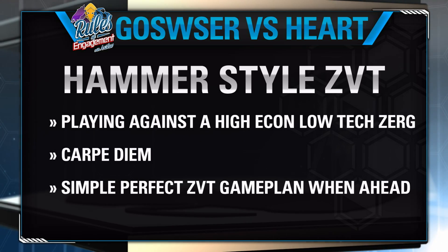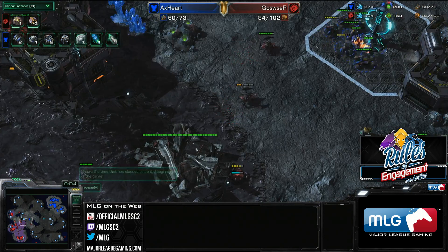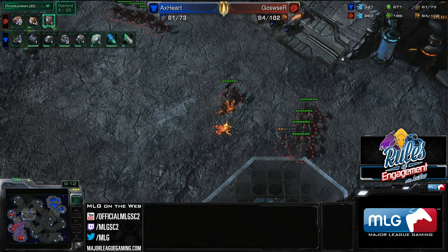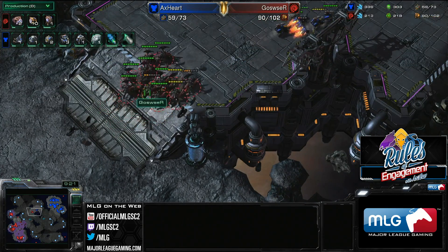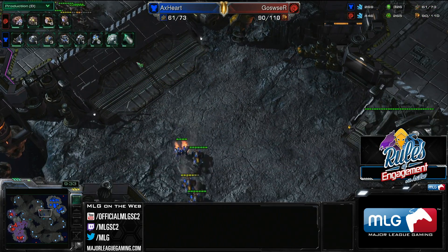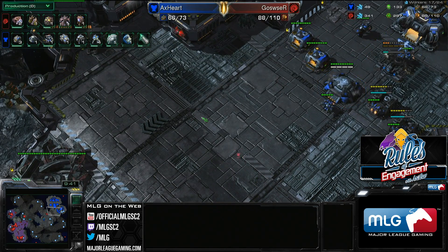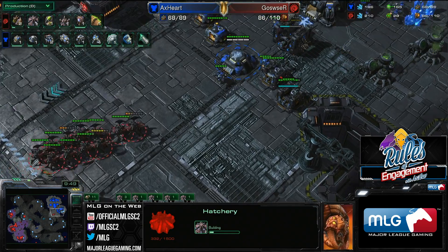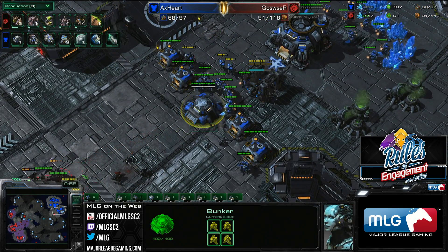We're jumping into this game at the 9-minute mark. Ghost User is opening with a bunch of Roaches — he's going to try to be annoying, but he's not going all-in. He already has 52 workers and is getting more workers behind it. He's using the Roaches to push the Terran back, and while Terran's pushed back, he's going to try to build a very high economy. He'll be a little behind in upgrades, but the advantage is very high econ — and there's a Marauder behind a wall, so this isn't doing much.